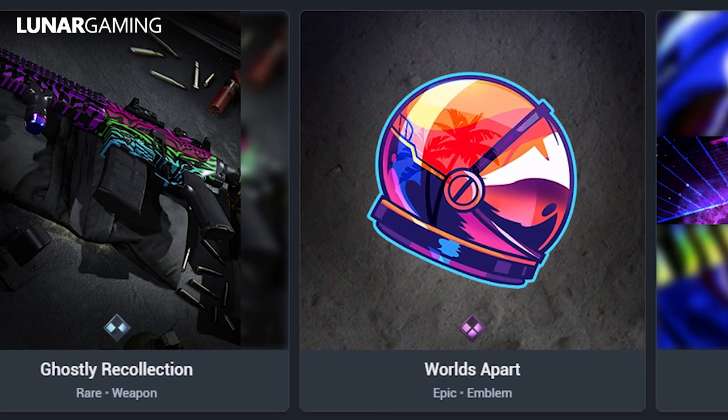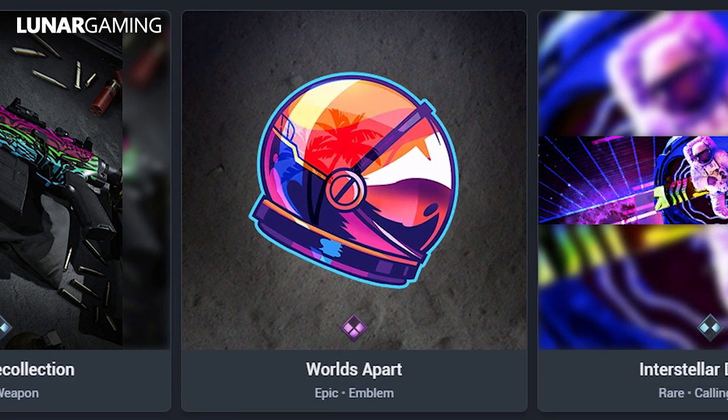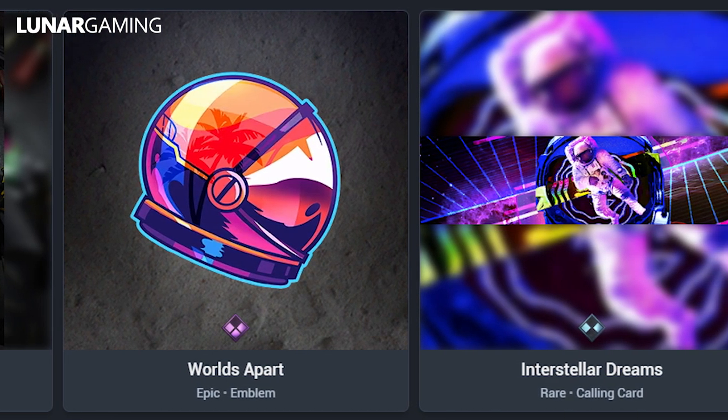Lastly, the colorful Spectrum Bundle adds a rare blueprint for the M4 called the Ghastly Recollection, the Interstellar Dreams calling card, and the Worlds Apart Animated Emblem.